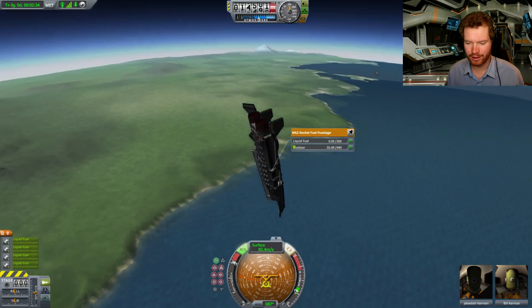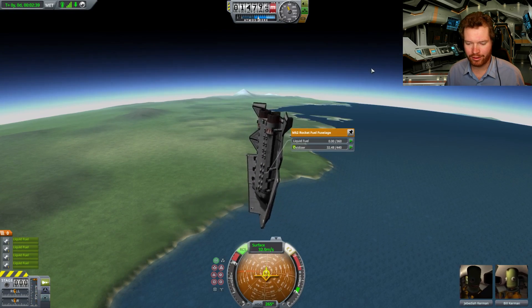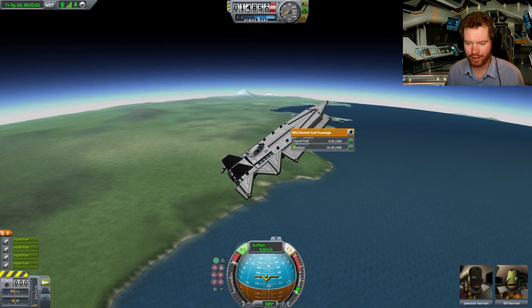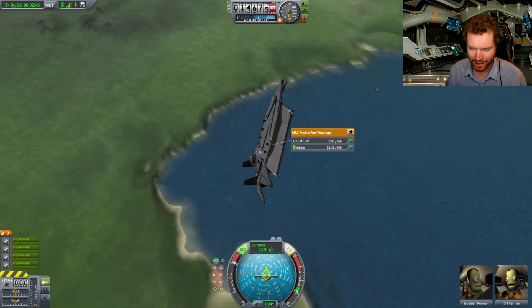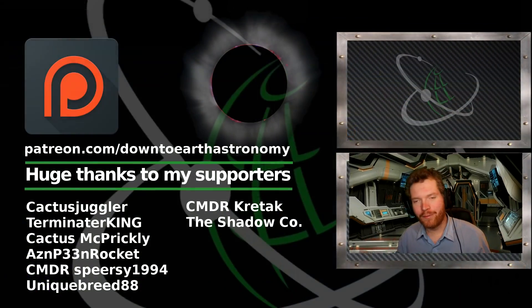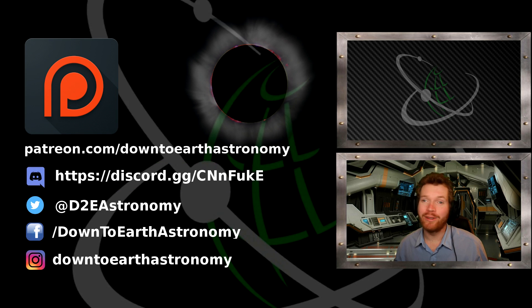Let's see what happens when we run out of fuel — this thing is going to be horribly unstable. And there we go — no more fuel, and the whole thing just turns nose down because apparently it's nose-heavy, which isn't going to help. We actually have a decent amount of control here but I don't think there's any chance we're going to see this thing go anywhere. We can make it fall in the right direction, but that's my very quick update on the makeshift Anaconda in Kerbal Space Programme. I hope you liked the video — if you did, give it a like down below, and I hope to see you guys in space.